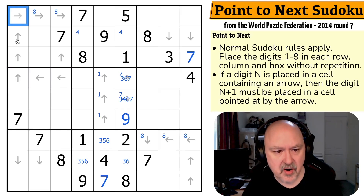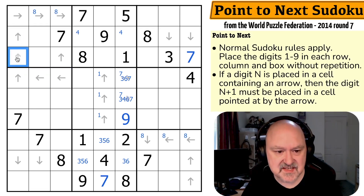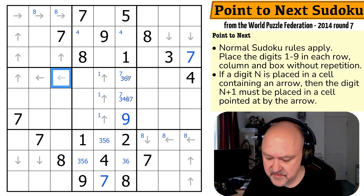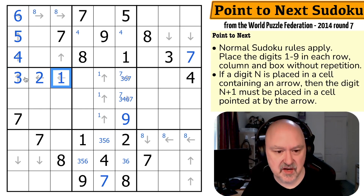So this is one higher than this, which is one higher than this, which is one higher than this, which is one higher than this, which is one higher than this — so 1, 2, 3, 4, 5, 6. Is that forced? Because 2, 3, 4, 5, 6, 7 doesn't work. 3, 4, 5, 6, 7, 8 doesn't work. 4, 5, 6, 7, 8, 9 doesn't work. This is 1, 2, 3, 4, 5, 6. And six is pointing at seven, and I'm good. There's no one here.